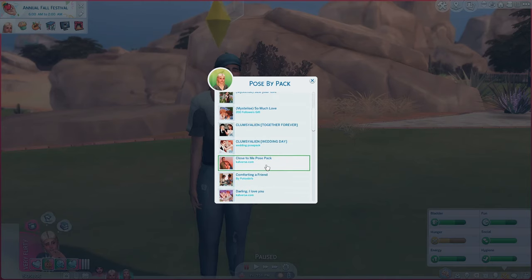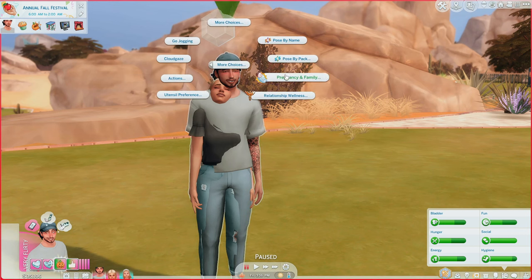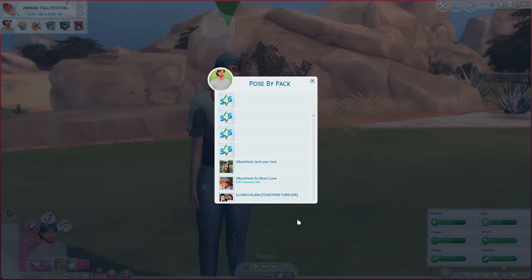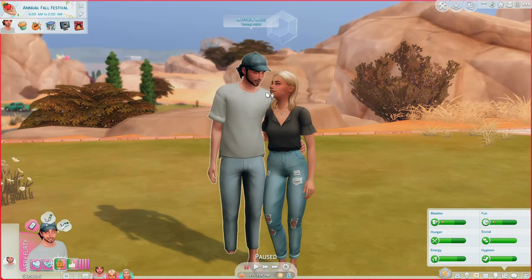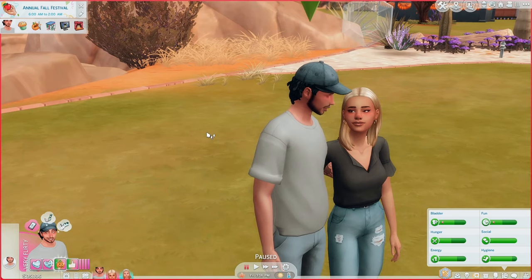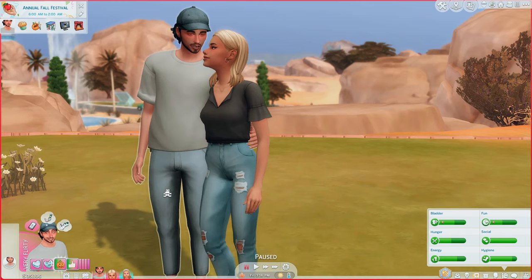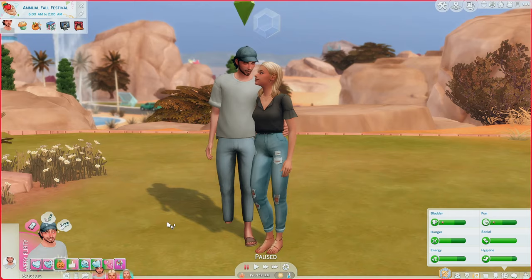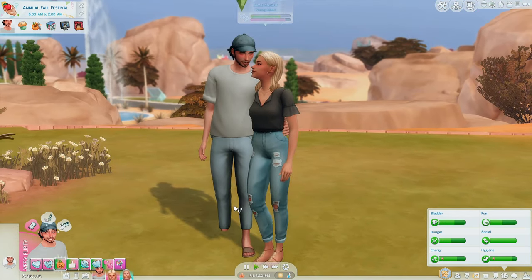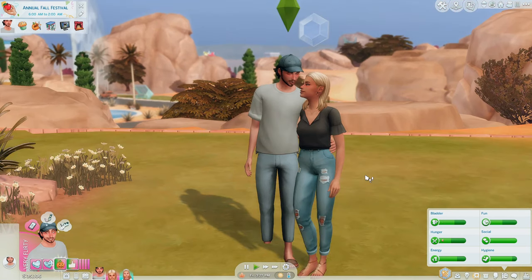There is a pose that I actually used for my thumbnail that worked out great — and if the Sims were the same height it didn't work at all. It's the 'Close to Me' back pose pack by Catverse. For her I'm going to do F1, and he's going to be M1. See, this works out great because if they were the same height it would make no sense — she'd be looking up at the sky. It really does depend on what pose pack you choose, but I definitely love these poses; they are absolutely adorable.